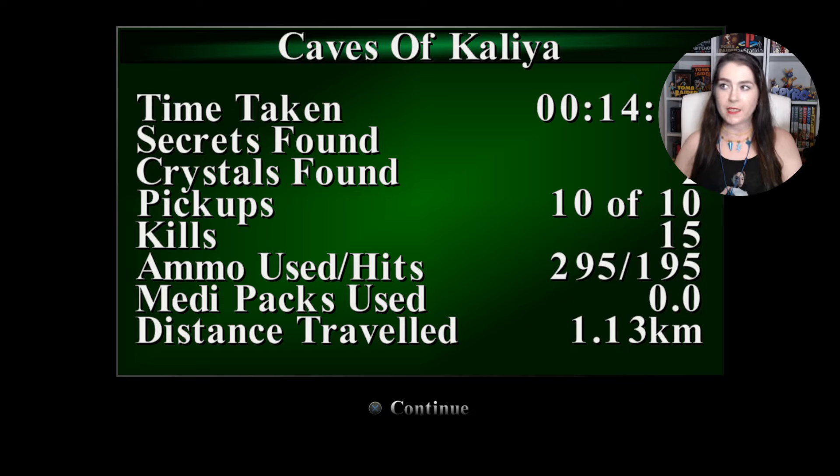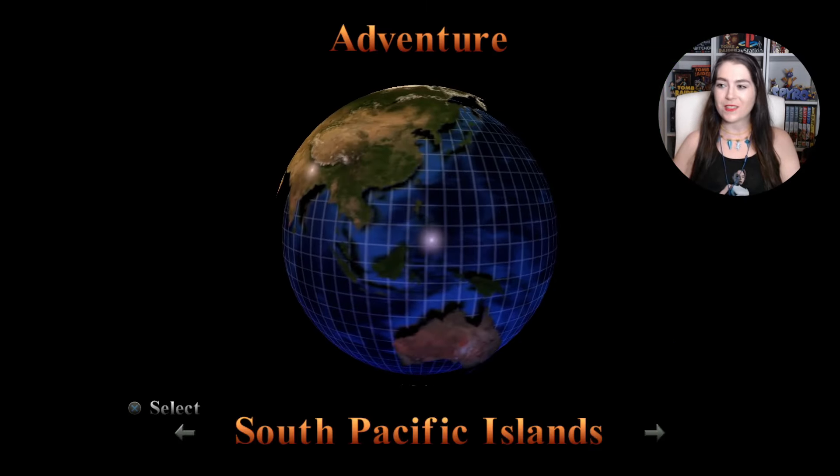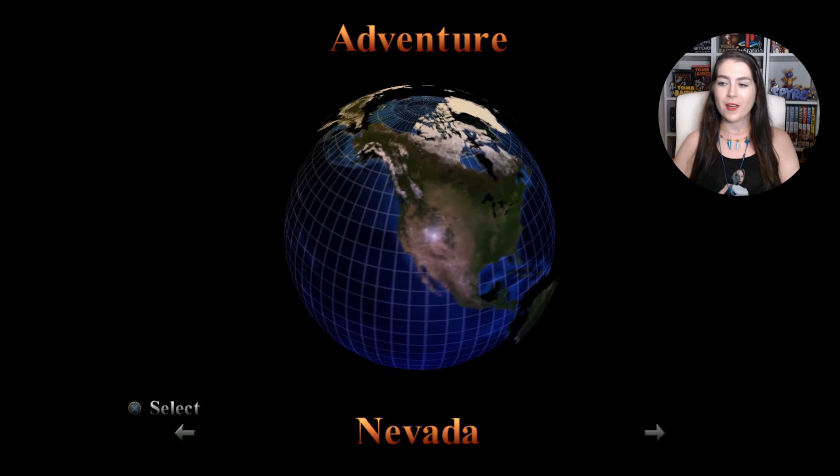That level took 14 minutes. There were no secrets in that level. We found two crystals and we got 10 out of 10 pickups. So now is for the fun part — we get to choose a location: South Pacific Islands, London, or Nevada. I always go to Nevada first for a very particular reason, though my understanding is that reason has actually been changed in the remaster to make it not matter which one you go to first. But I'm a creature of habit so I'm just gonna stick with going to Nevada first.